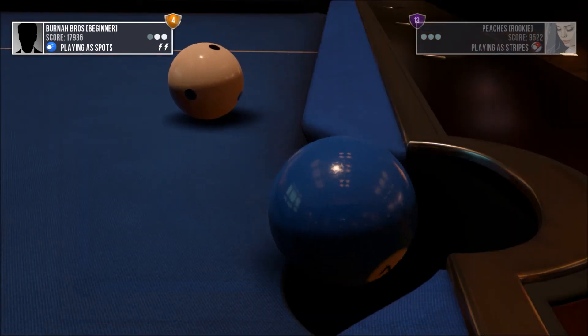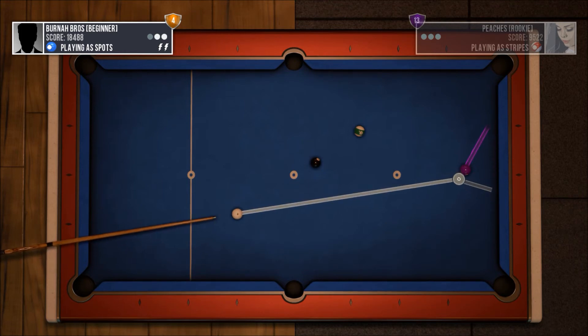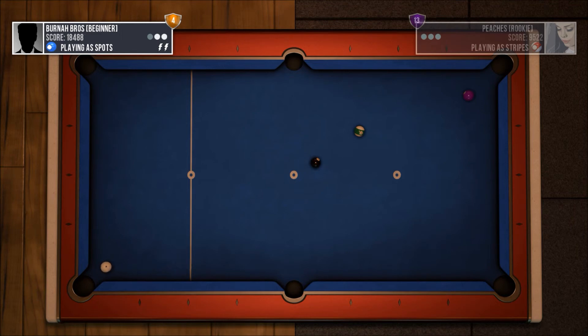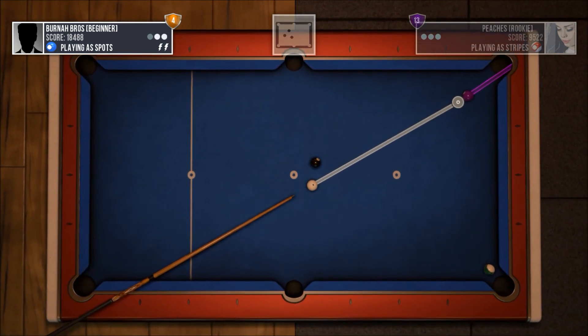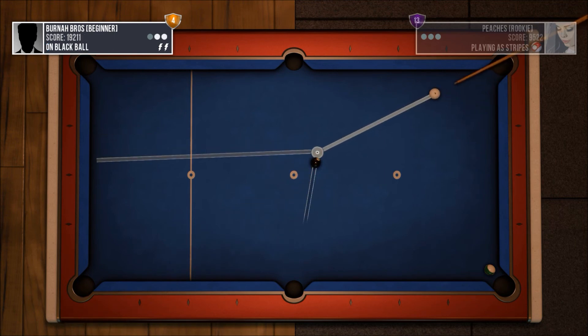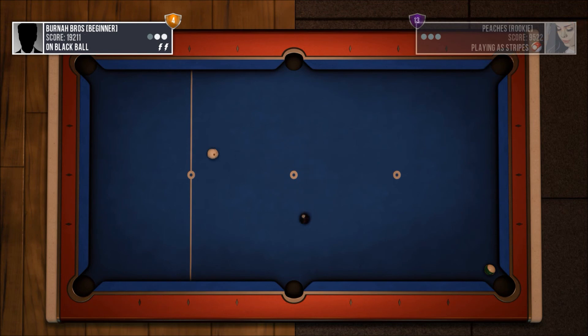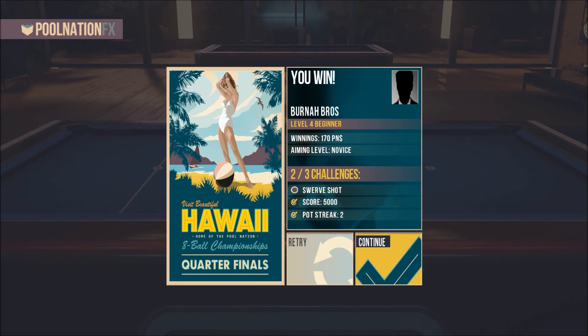Blue ball in the side pocket! Now here we go — can we get this purple? It won't be easy, but they don't have a clear shot either. Now it's all but over. Boom — purple in the corner! Now let's see if we can get this eight ball on the side. This is kind of a tough shot. Yes! Sunk the eight ball, that's right — moving on. You win, level four beginner!